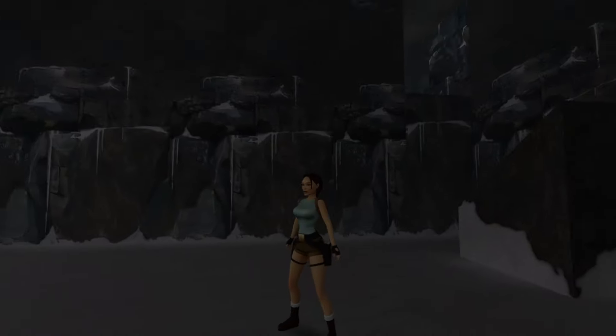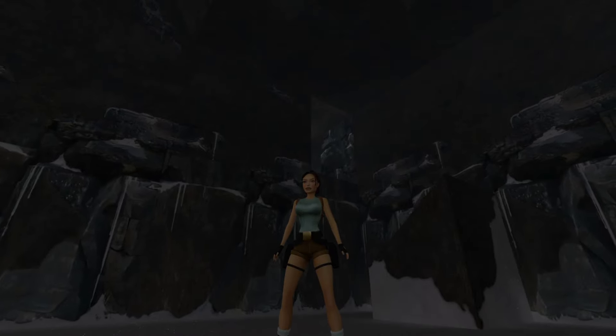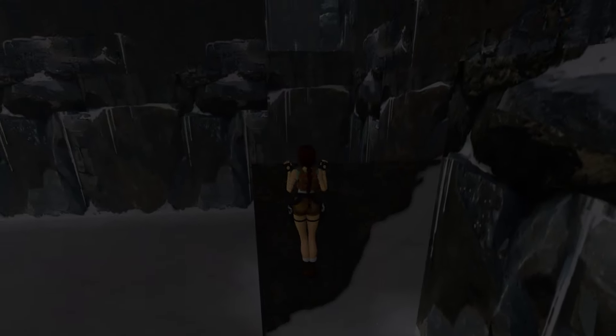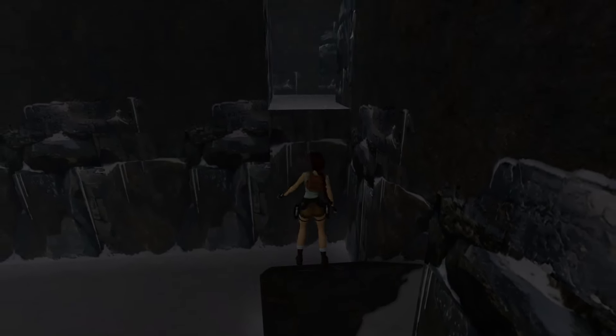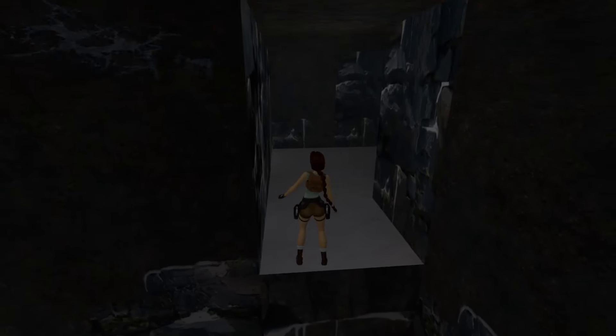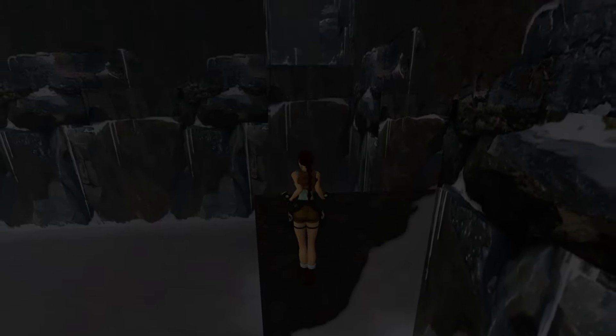Hey, Saboteur here. I'm going to show you how to jump and grab ledges to pull yourself up in this first secret area for Tomb Raider Remastered in the caves. First up, you want to press X and push forward on the left thumbstick to pull up. Halfway down the slide, press X to jump, and then hold down the right trigger to grab the ledge.